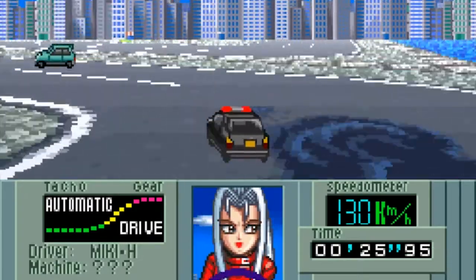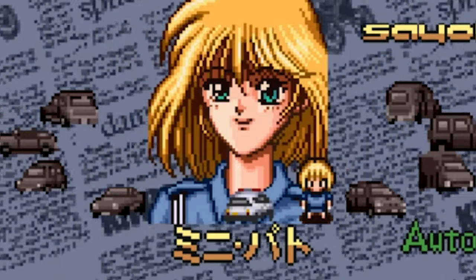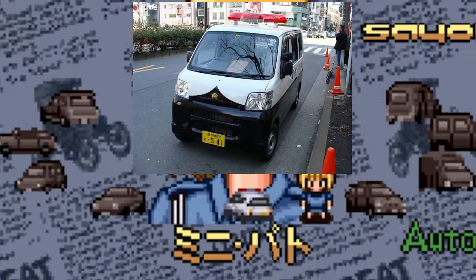The last and hidden vehicle is not a Victorian era car, despite what the menu background might suggest — disappointingly — but is instead a hidden police car: the Mini Pato, short for Patroller.